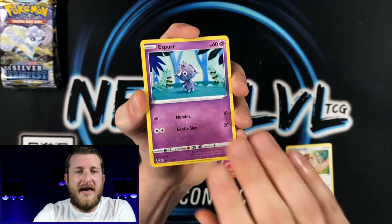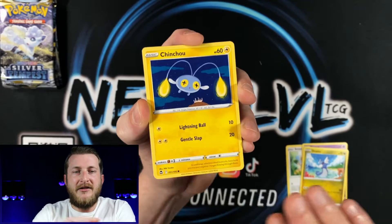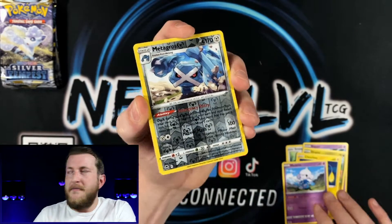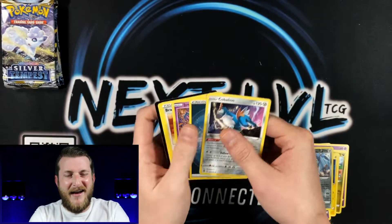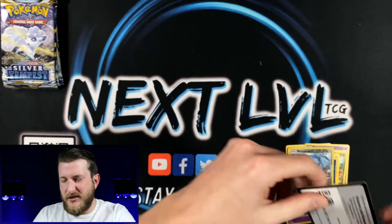No card tricks today guys. We got an Esper, Dratini, Chinchou, Metatite, Metagross Reverse Rare, and a Cobalion non-holo for our first pack. There's a code card for you.